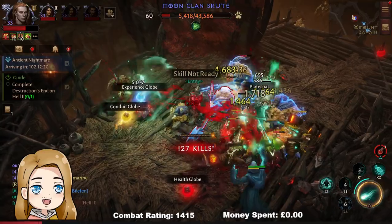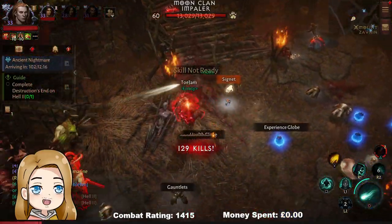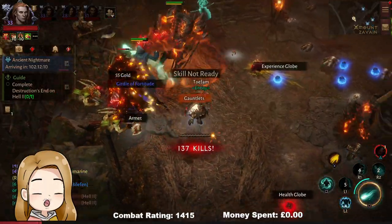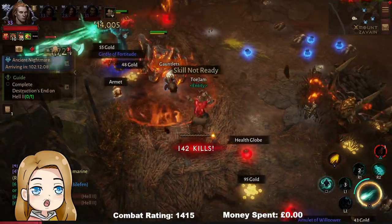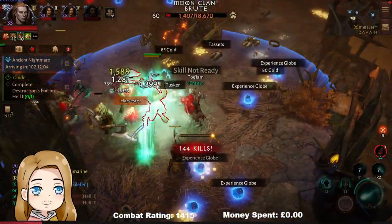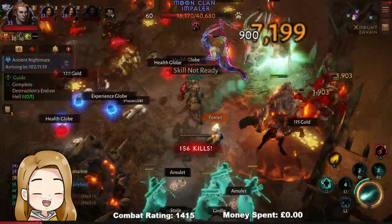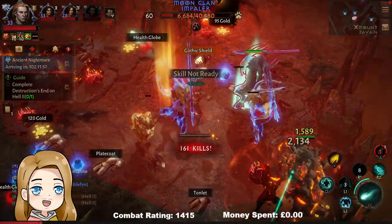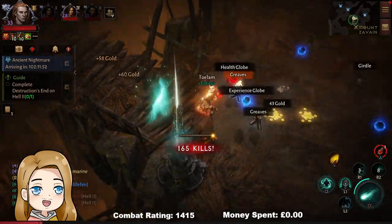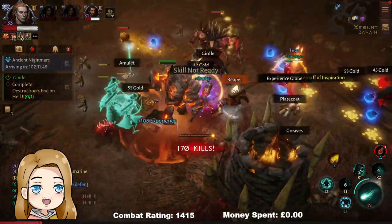So this is how I got to Paragon 33. I also have two other characters that are level 60 — one is a Barbarian at Paragon 10, the other is a Crusader. On my main I'm currently top 3 necro on the Challenge Rift leaderboard, and top 1 in terms of Paragon level, along with my buddy who's also level 33 with the exact same level and experience.